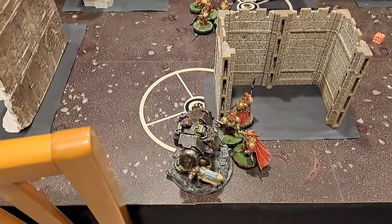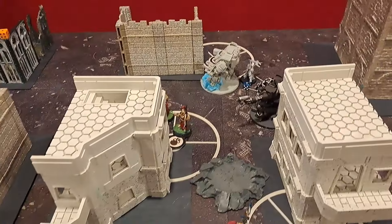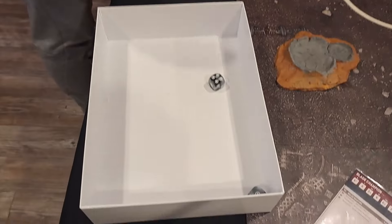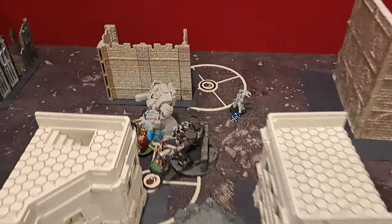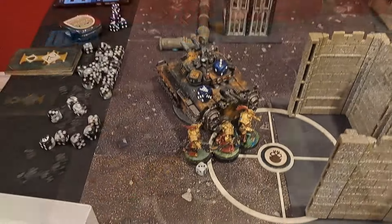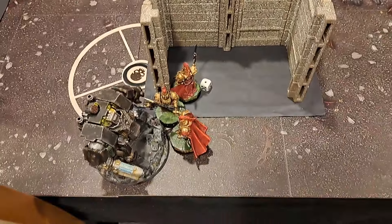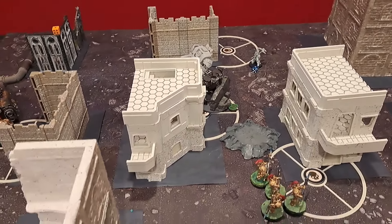The Iron Hands shooting phase for Turn 4 — Turn 4 charges: the Redemptor and Invictor Tactical Warsuit both charge into Trajan — they make it. For the combat phase, I use Moment Shackle on Trajan to give him a 2-up invulnerable save. Trajan survived — I did 6 damage back to the Invictor. We hit each other back and forth — I did eight wounds but the Invictor still has seven wounds left. I did four damage to the Redemptor and the Shield Captain used minus-1 to wound. Going on to Turn 4 for the Custodes. Score is 50 to 48 for the Custodes.